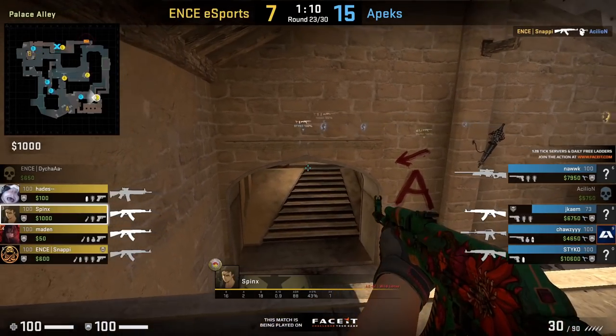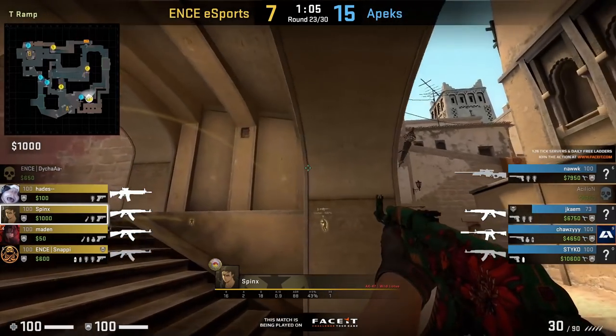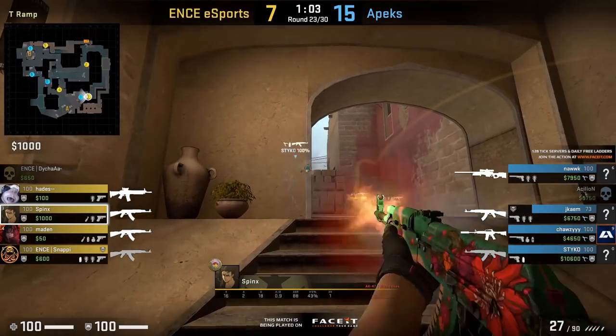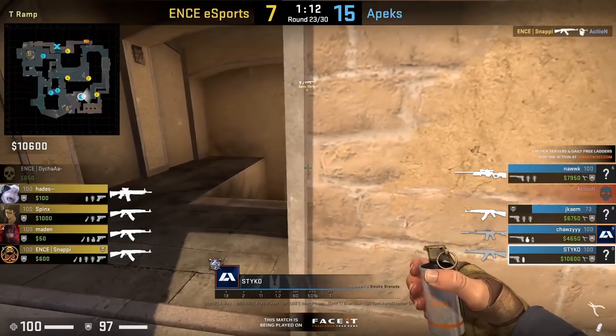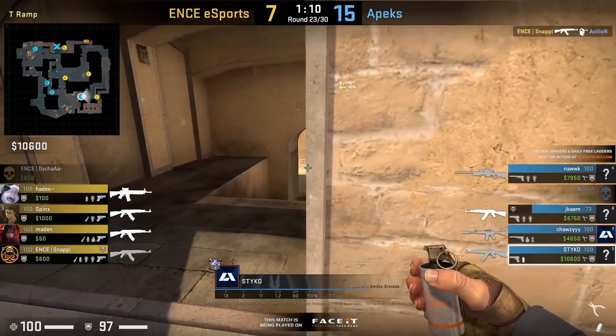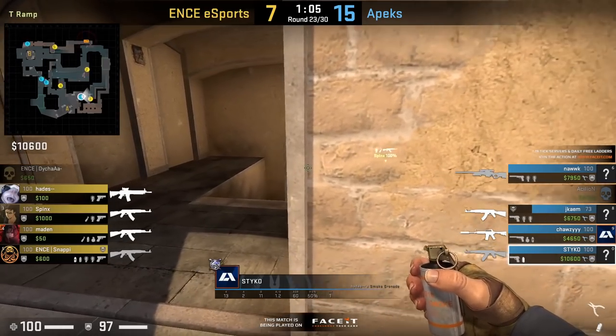Sphinx makes a great play on team Ruth where he drops down quietly and pushes up to kill Stiko who is jiggle peeking with a smoke. Stiko can't spot anyone crossing from Ruth from this position, but can hear someone drop — however, with Sphinx hugging the wall when he drops, Stiko won't hear anything and gets surprised. This is the perfect counter to CTs playing this position.